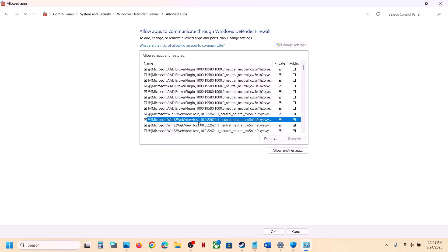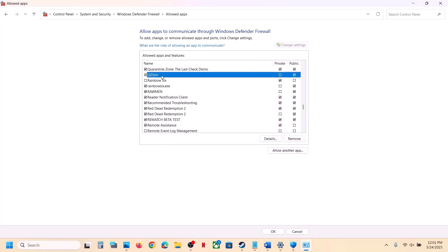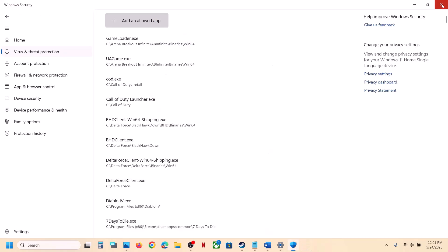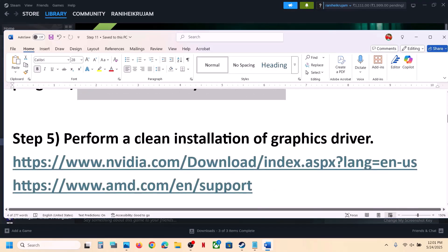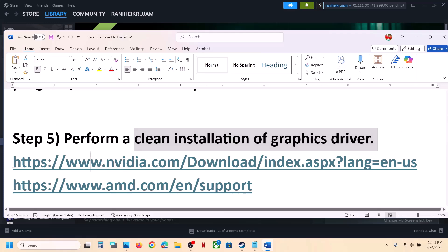Once the game EXE files are added, launch the game and check. Still not working? The next step is to perform a clean installation of your graphics driver. If you have an Nvidia card go to the Nvidia website; if you have an AMD card go to the AMD website.